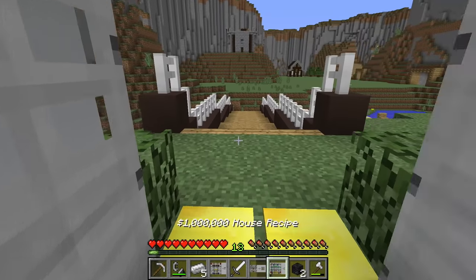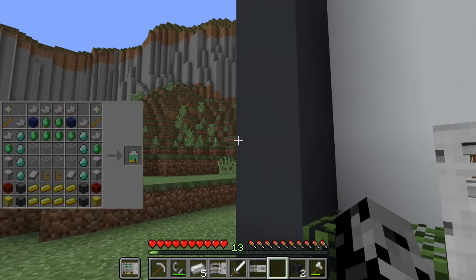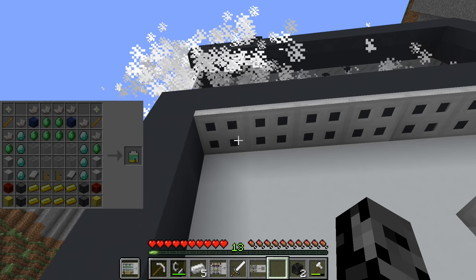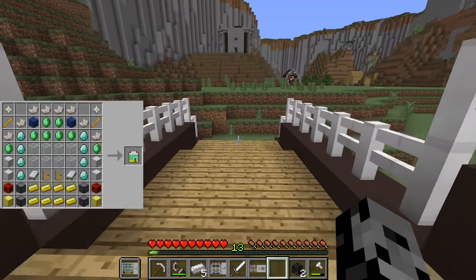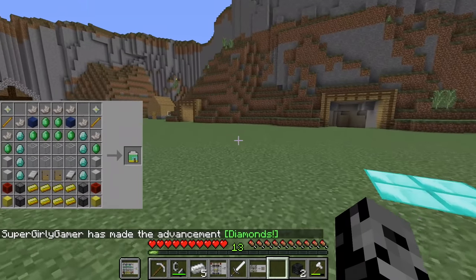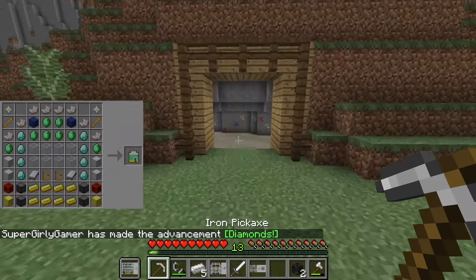We have a new pickaxe - grab that. The new recipe for the one million dollar house requires a lot of diamonds and emeralds. The door is still building so it won't open yet. Oh my, do you see that recipe? It's not that bad actually. I'm going to start mining diamonds and emeralds. We also need to kill more guys in the nether - we need eight wither skeleton heads, we have two so far. We have 30 nether quartz already, so mostly we just need to mine.